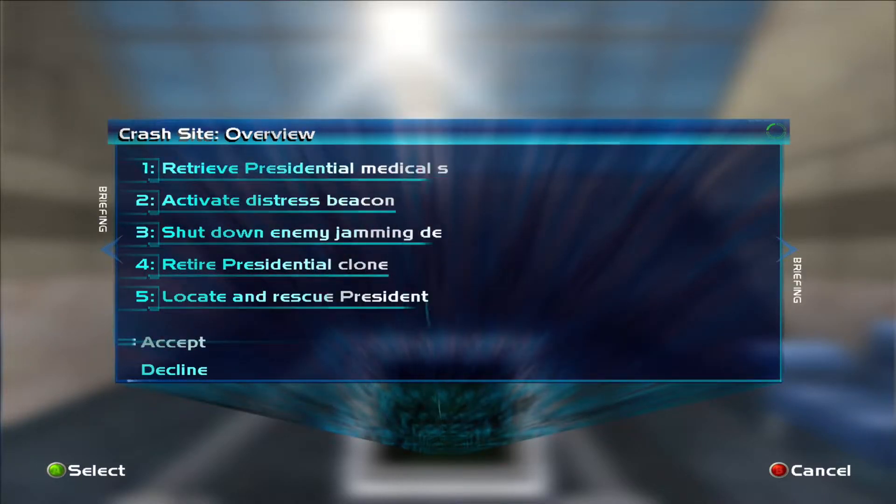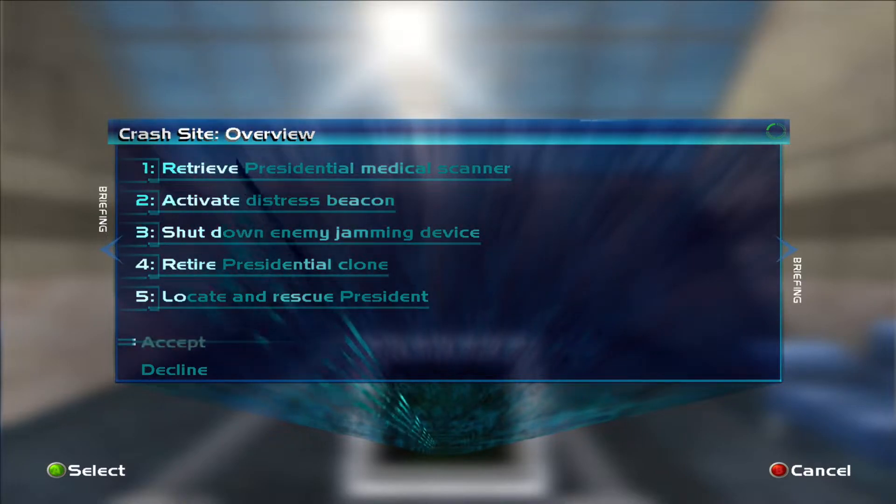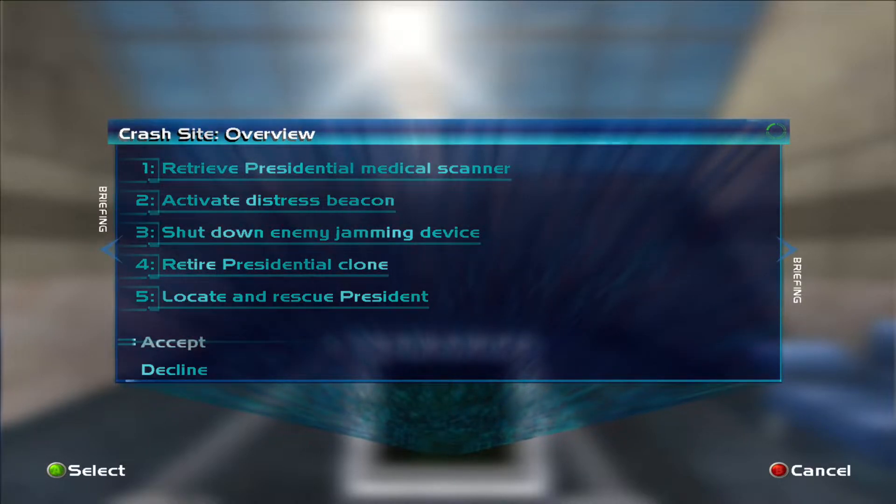Anyway, our job in Perfect Agent is to retrieve the medical scanner so it can scan for his life signs, activate the distress beacon, shut down the enemy jamming device, retire the presidential clone, and locate and rescue the president.